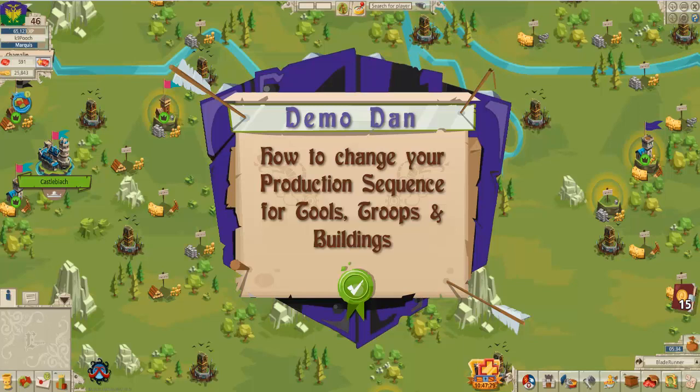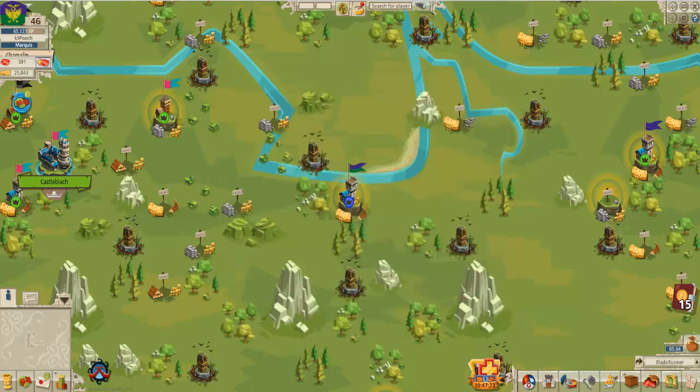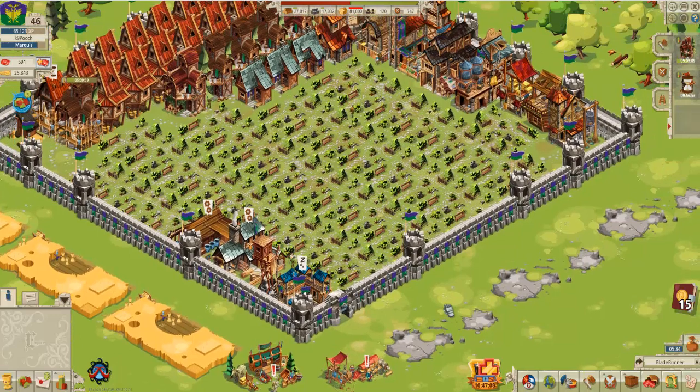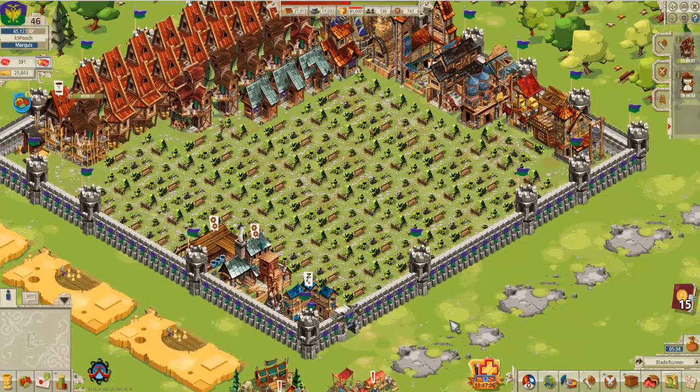Hello and welcome to this tutorial on how to change your production schedule. If you go down to the bottom right and select your castle, go into the castle, you have the ability to manufacture or build construction buildings depending on how many slots. If you are a ruby player you might have multiple slots.